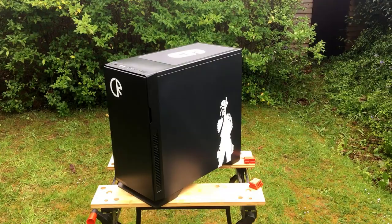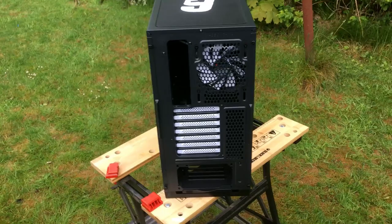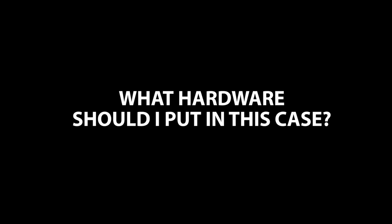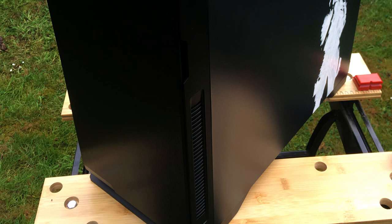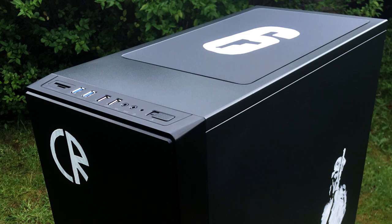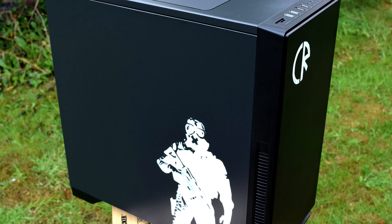This is the finished product — a fully customized case very much in the theme of Rainbow Six Siege with some of my favorite characters. I love how this has come out, I think it looks freaking awesome. This will become my new editing rig. It's currently empty but within the month I'm hoping to have it fully kitted out, so let me know what hardware you think I should put in. Let me know what you think — did I use the right case? Is the design too simple or perfect? Can you identify both operators just by looking at them? The black and white theme came from the original box art which was very much black and white in two halves, and that's where the idea for this paint job came from.